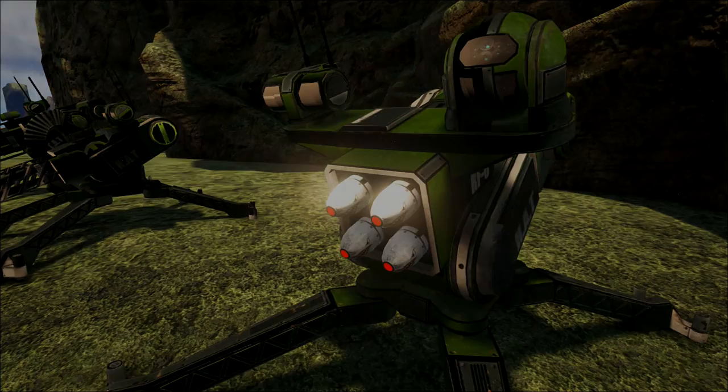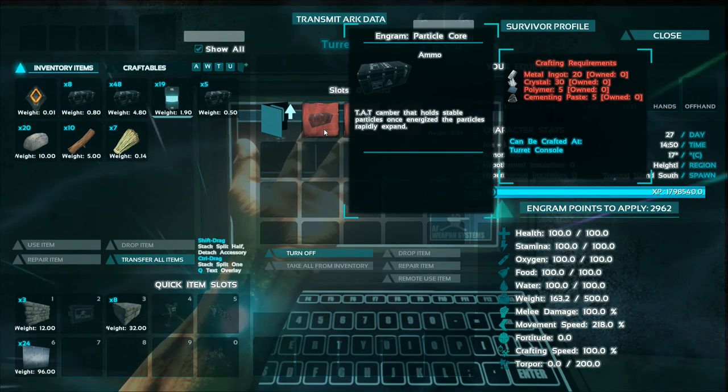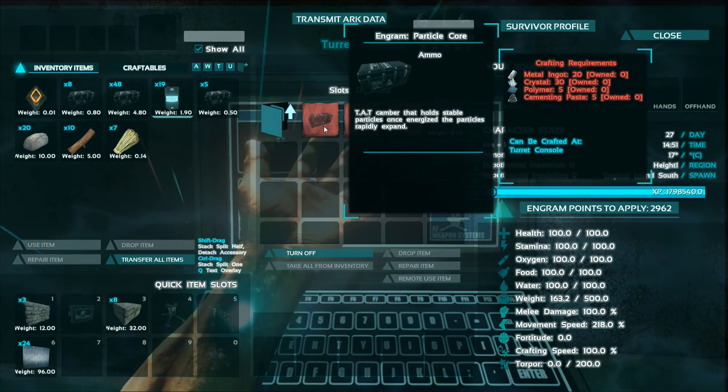Each turret has a separate ammo requirement. The Talon Assault Turret requires particle core rounds. These rounds are very expensive but are very worth it in terms of damage.